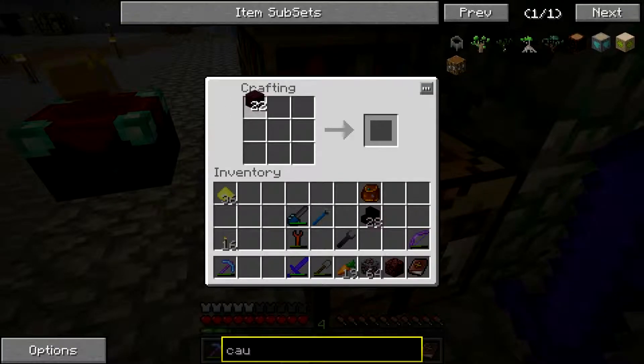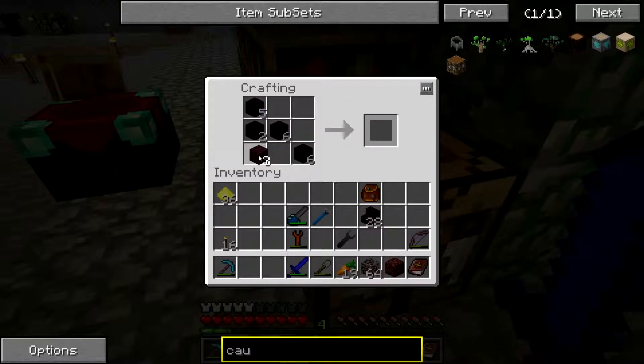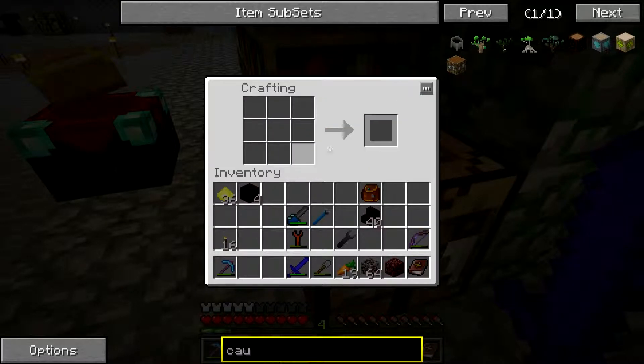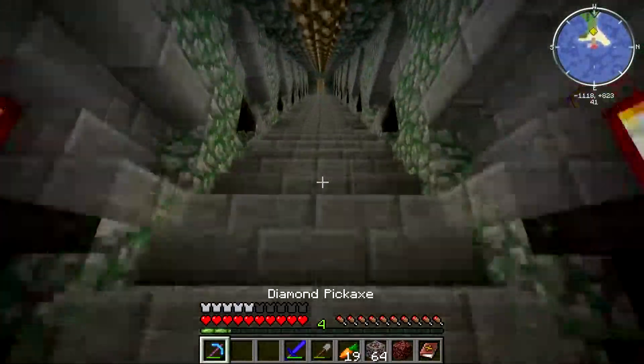By the way, you can get nether brick by just putting netherrack in a compressor. I don't have quite enough — about 40 pieces, but that might be enough for what I want to do.